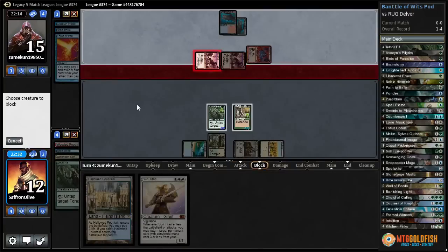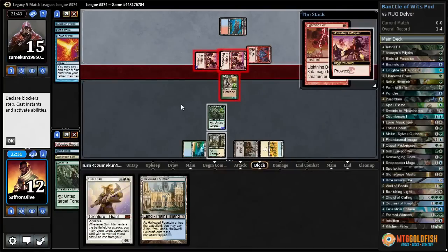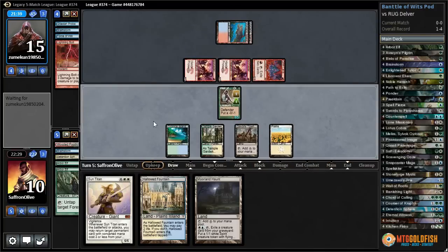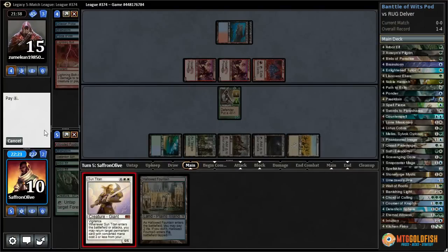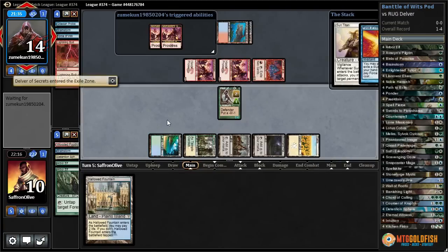We'll just pass and play defense. We can Sun Titan back a Detention Sphere next turn most likely. Opponent's gonna shoot down an Arbor Elf — they only have four cards in hand. Goes to attacks — I think we just block a Swift Spear. Bolt — sure, annoying but not deadly. We take two, down to ten. We might go down to eight for Hallowed Fountain if we don't draw another mana source.